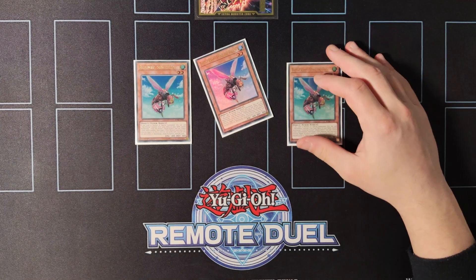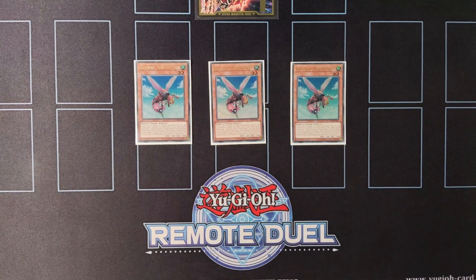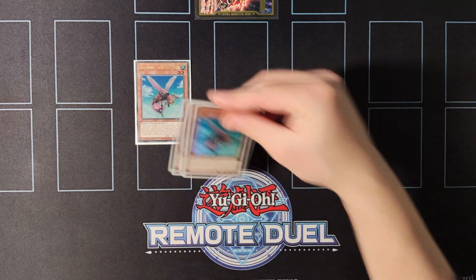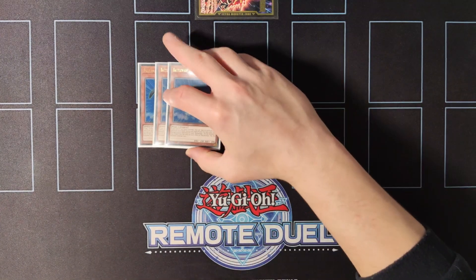Moving on to the last package, we're playing triple copies of Battlewasp Sting the Poison. This card is amazing because on summon it allows you to search for another Battlewasp, and while on the field you can tribute another insect to negate one monster effect on the field. Definitely one of the best starters or extenders that you can have.